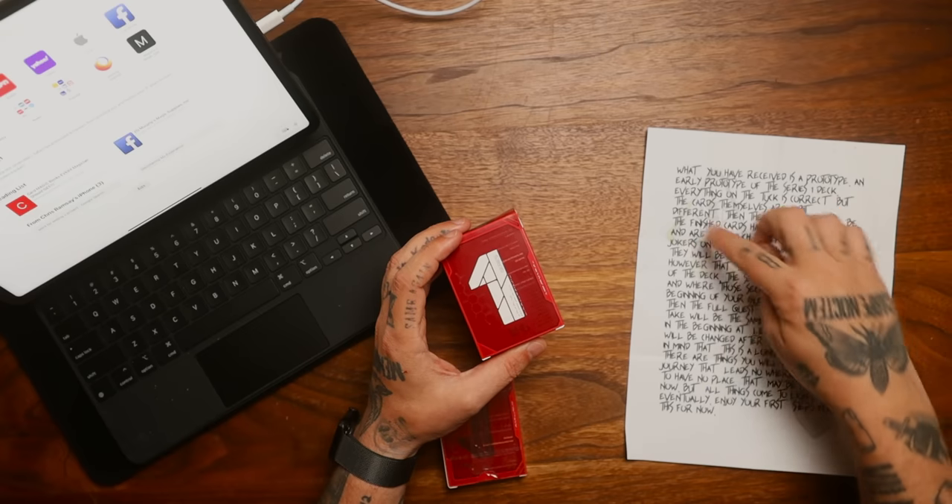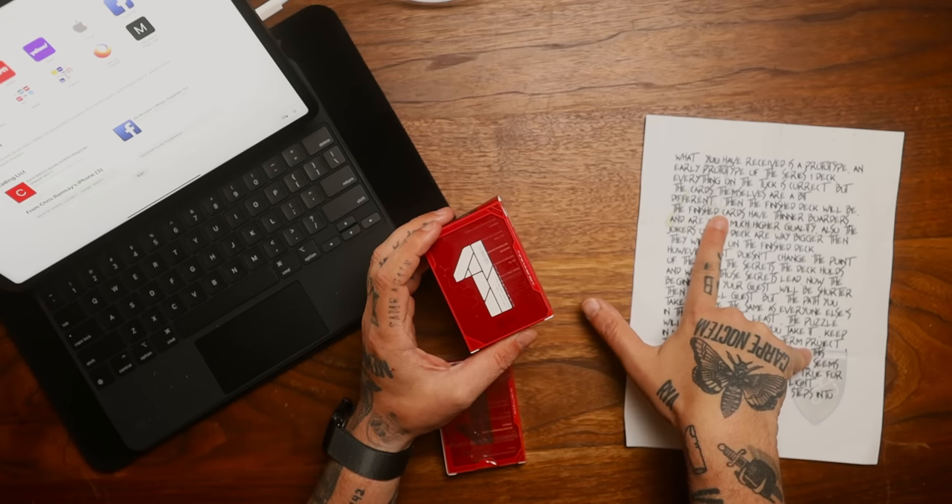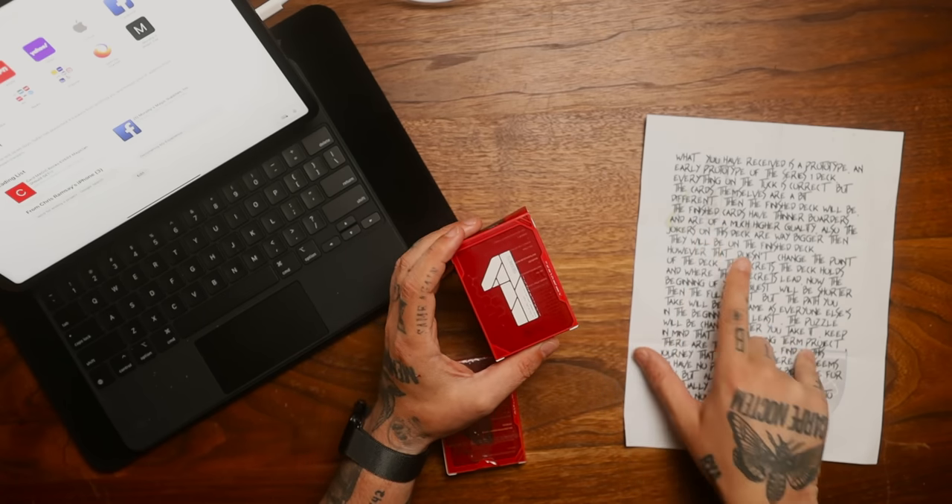I've noticed there's a bit of a cipher here. If you look at these letters, it says 'Save Freya,' so I'm not sure what that means. We also have two logos here, which could represent two different factions. All the information I need, apparently, is going to be in this deck, including the website that I have to go to find the adventures.